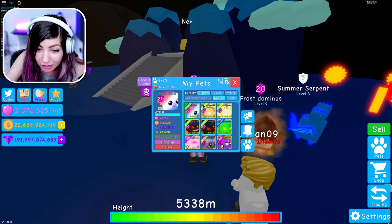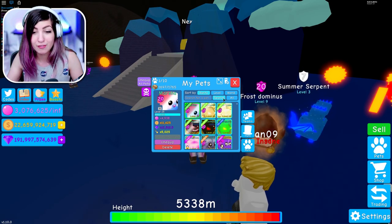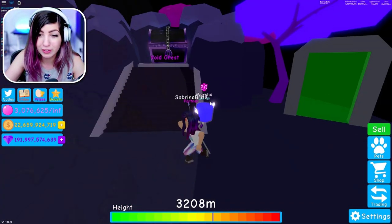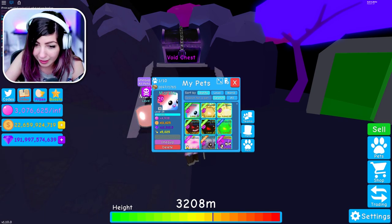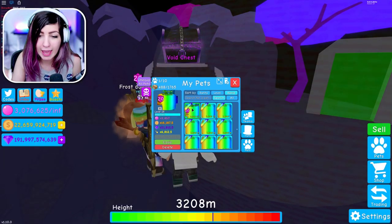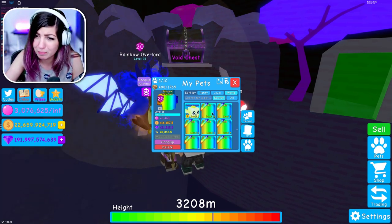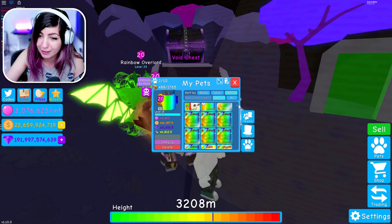5,025! DJ, this isn't even the best pet in there and it's 5,025 star multiplier. That is so OP. I would be happy with like a full team of these. The Rainbow Overlord is 6,812.5 — it's only 1,800 more powerful than the pet we just maxed. That's insane. I thought the Rainbow Overlord was gonna be the best — it's not.